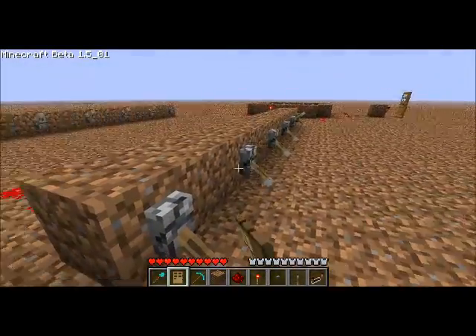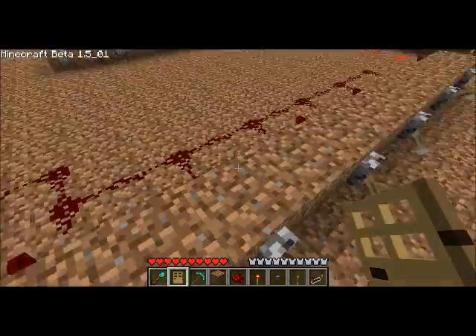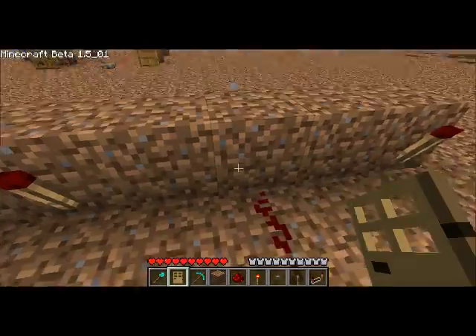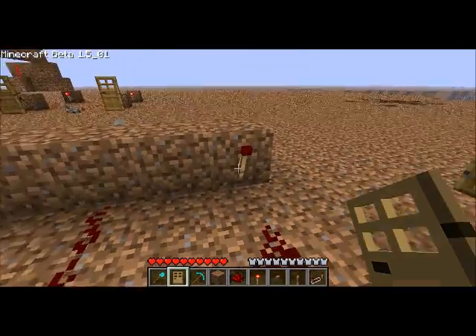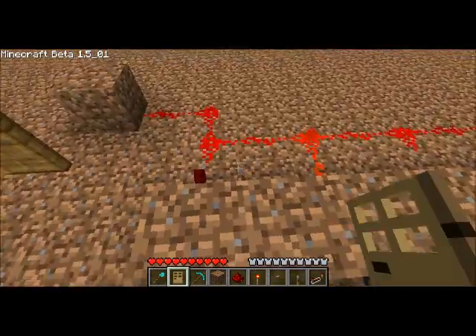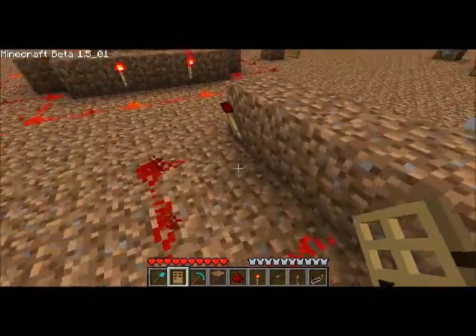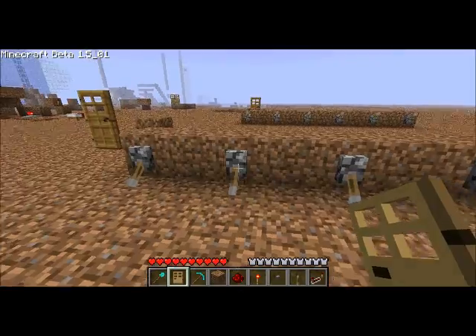But why when I do this it doesn't work? That actually is something I didn't make on purpose — it just worked. You see, this has no torch because you don't need to turn off a torch when you turn it on. It cuts the wire. If you have this wire off and have it turned on, then the door will be closed.